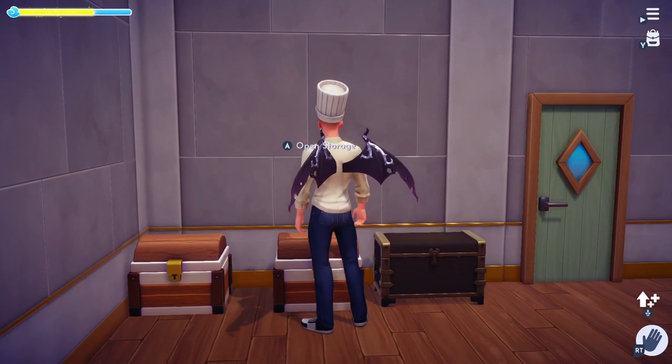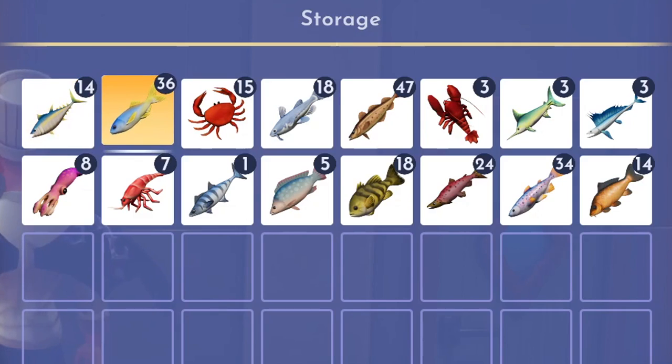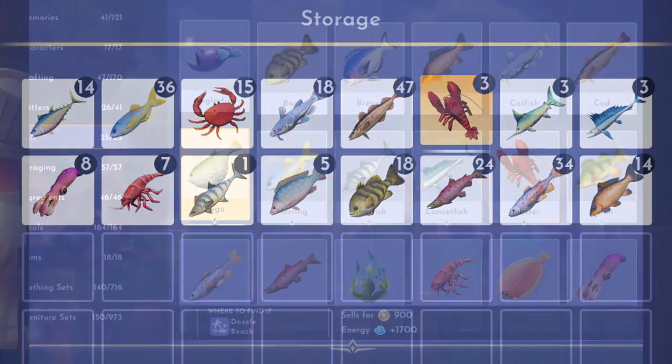There will be a few dishes that require specific fish like swordfish, anglerfish, tuna, tilapia, bass, herring, rainbow trout, etc. So fish at least two to three of each of them and put them in your storage.